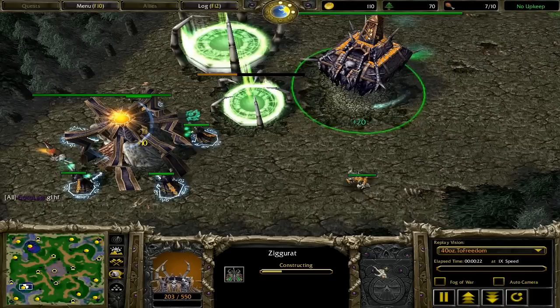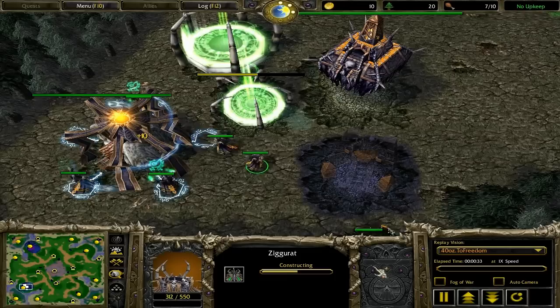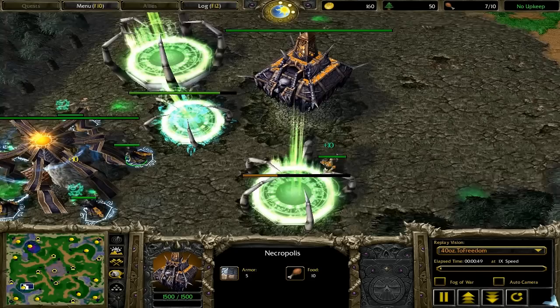So I am going Crypt, Ziggurat, Altar. Basically, it doesn't really matter in my opinion whether you go Crypt, Altar, Ziggurat or Crypt, Ziggurat, Altar. Because really, it's only about a second or two that your hero gets out faster by going Crypt, Altar, Ziggurat. And it takes a lot longer for your opponent's lich to come to your base and harass. So really, it's just personal preference.